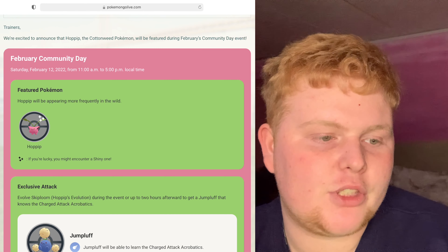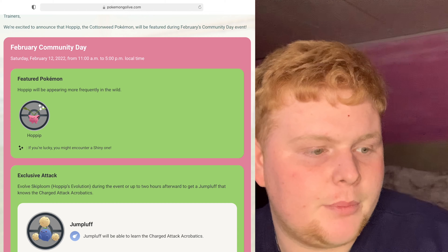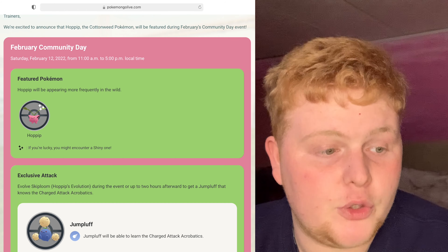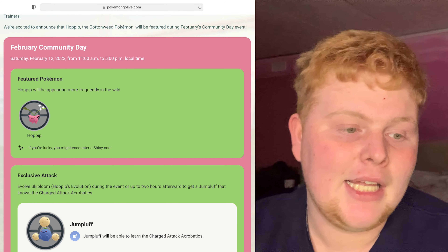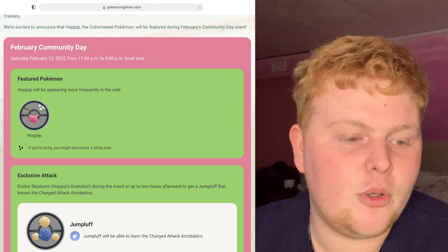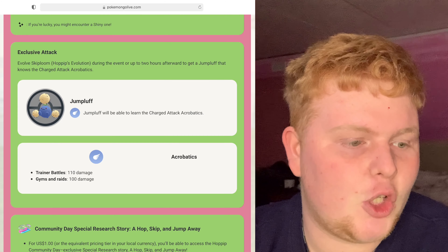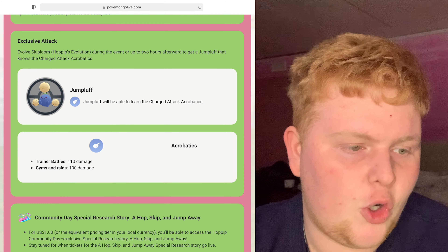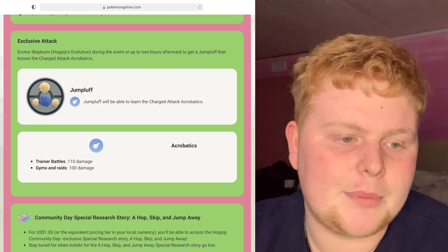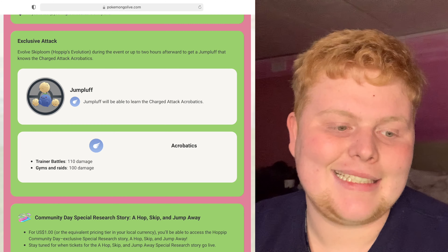Trainers, we're excited to announce that Hopit the Cottonweed Pokémon will be featured during February's Community Day event. It's on Saturday, February the 12th 2022 from 11am till 5pm your local time. Hopit will be appearing more frequently in the wild. The exclusive attack: evolve Skiploom, Hopit's evolution, during the event or up to two hours afterwards to get a Jumpluff that knows the charge attack Acrobatics.